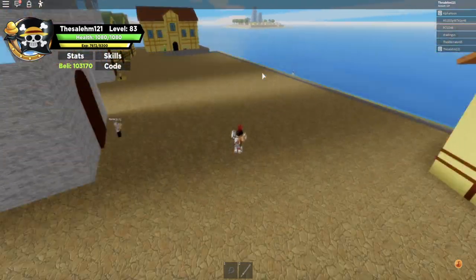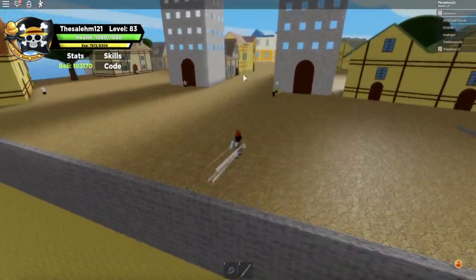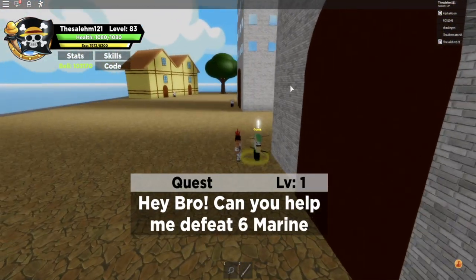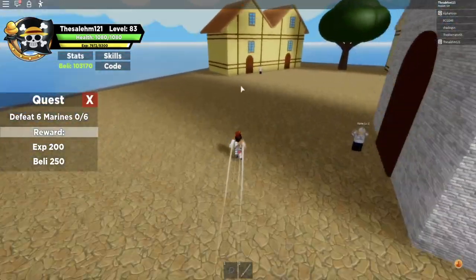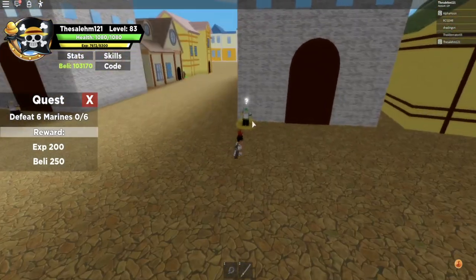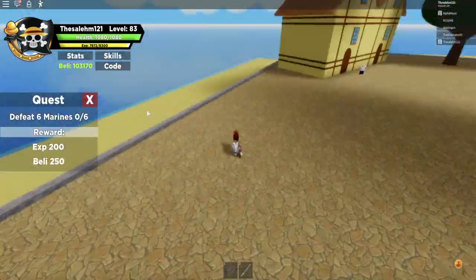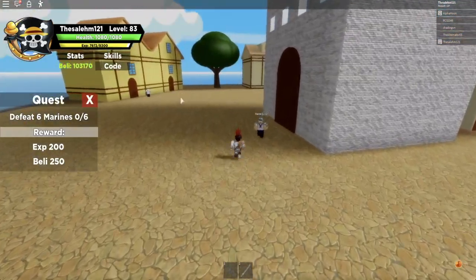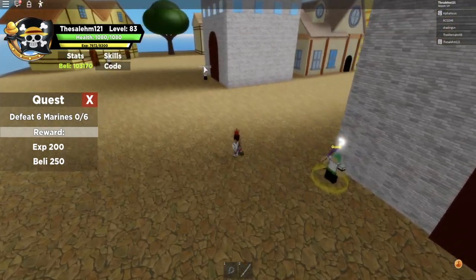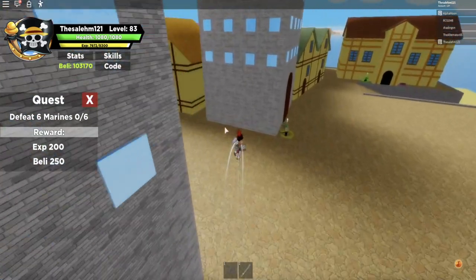If you're a new player, you'll spawn over there. Go up the stairs and talk to this guy right here to get the level 1 quest. Defeat six marines and you'll receive 200 XP and belly. Go back to this guy and get the quest again every single time. If you keep killing marines without having the quest active, you won't get those rewards — so make sure you always grab the quest before killing them.